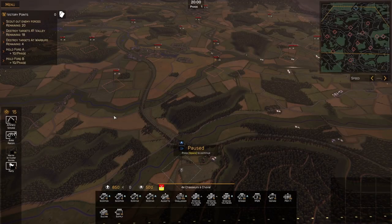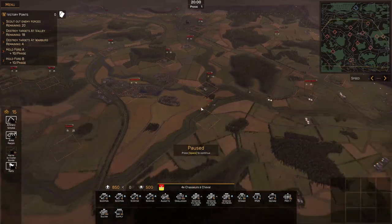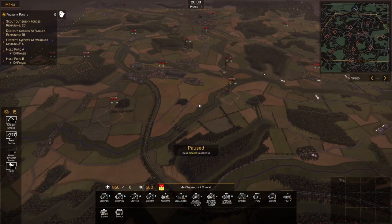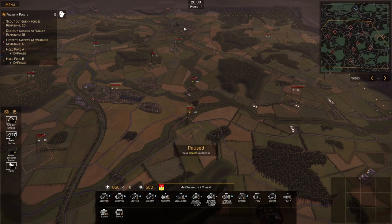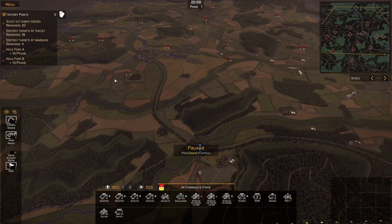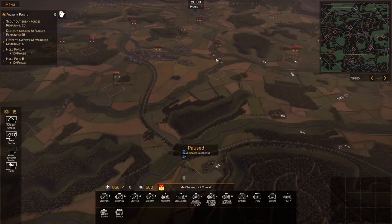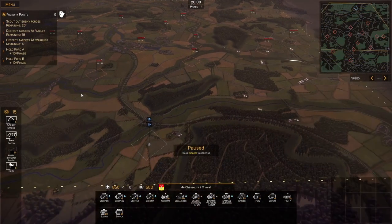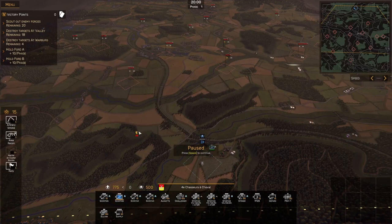Looking at this map, we have just one entrance point here at the south, and then we have to capture Ford A and Ford B — we get 10 victory points per phase for those. Our objectives are to scout out enemy forces, and we have to take out some targets at Valley and Warburg, so we don't have to worry about that until phase three. I'm going to try to capture a foothold here with Calden and Volkmarsen, and take the forts to generate some VPs and operational authority.